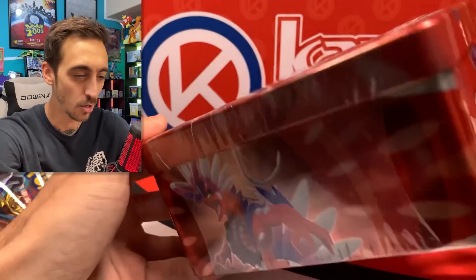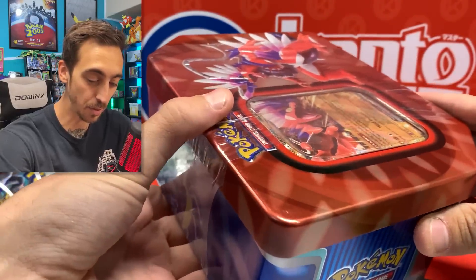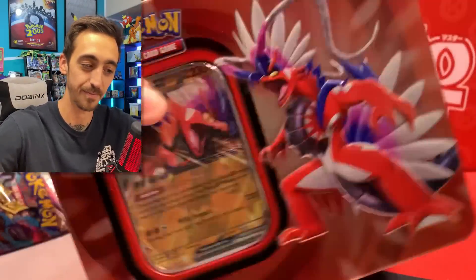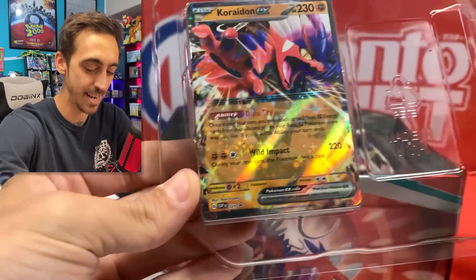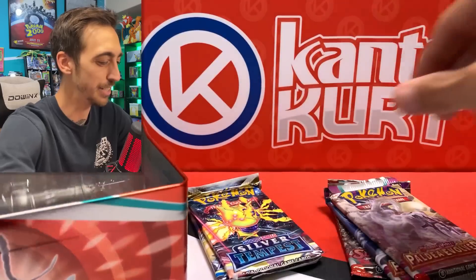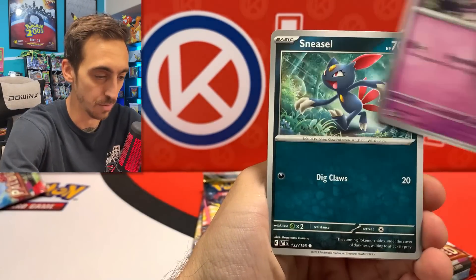I grabbed some other stuff from Walmart — grabbed this tin because it was the last one they had. It's a little dented on this side, and I noticed the plastic wrap. You can just slide this plastic wrap completely off, do whatever you want to the tin, and probably be able to put the plastic back on. We got the Coridon EX promo and five packs inside: Paldea, Paldea, Scarlet Violet, Silver Tempest, and Brilliant Stars. I would have rather had Lost Origin instead of Brilliant Stars, but let's blast through these.